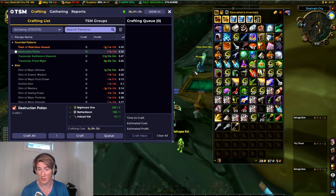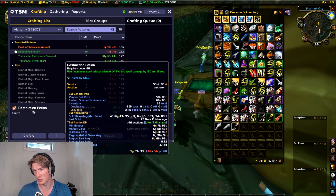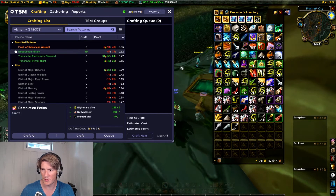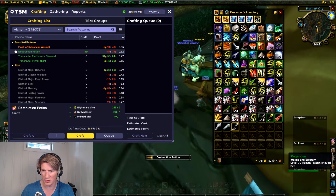We'll be using 1.2 as sort of the base cost. Right now it's showing me that this destruction potion is not profitable. But you can fix the profit shown here — you can make that include the expected number of procs, and you can also include that in your crafting cost. The first thing we need to do is craft one destruction potion so I need to have one in my bags.